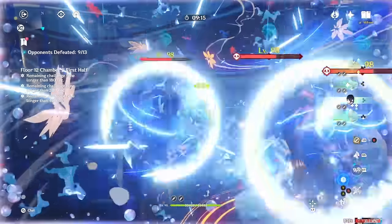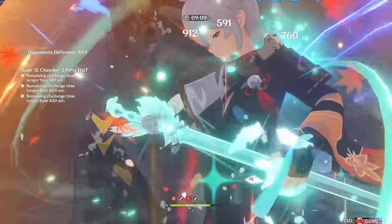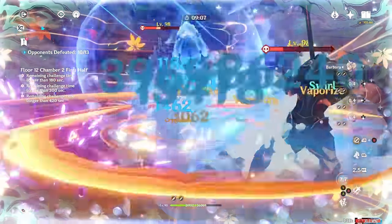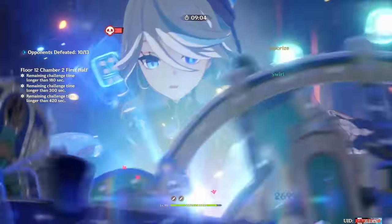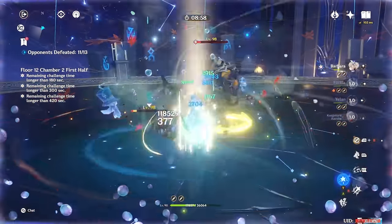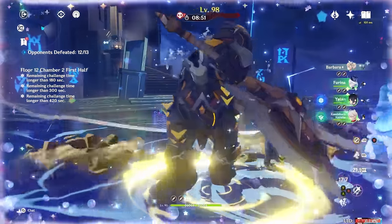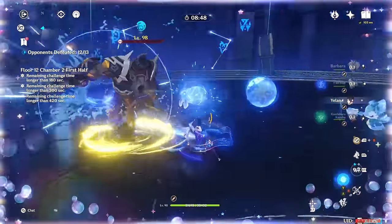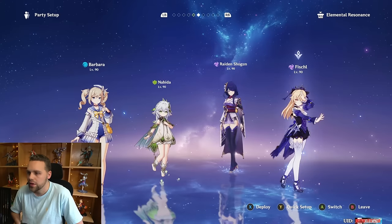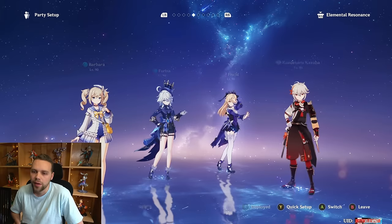You can play Barbara in a Hyperbloom team, but her Hydro application is just kind of middling, so I would recommend running a second character like Yalan. In that situation, you really should run Alhaitham to make the most of the team. Honestly, Barbara is not really doing anything unique here — the team is self-sufficient with the other three slots. If you don't have another Hydro, you can definitely use Barbara and it does work. I did 36-star the second side of the Abyss with this. You can replace Nahida with Dendro Traveler, but it's not something I'd highly recommend.